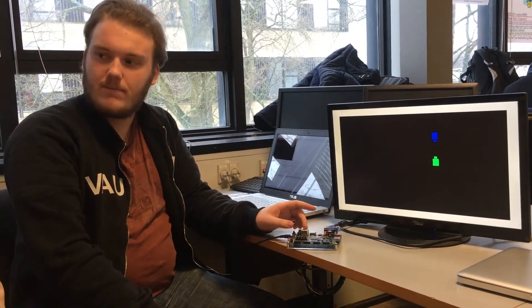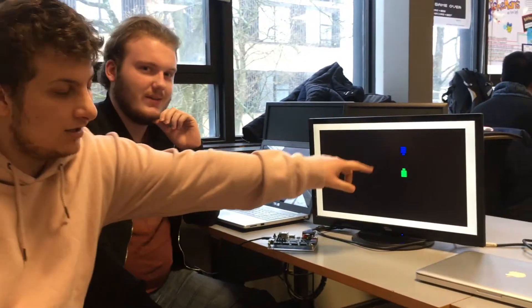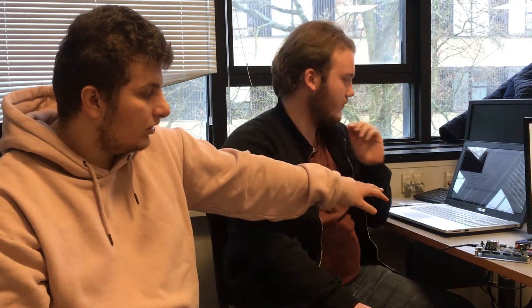We move the tanks through the keyboard on the computer. As you can see, we have on the screen two tanks — one blue and the other one green. We are moving them through this computer right now, and we will show you a demo later.